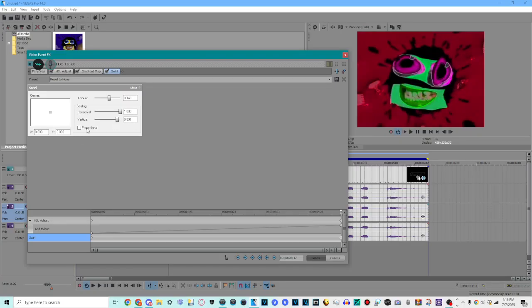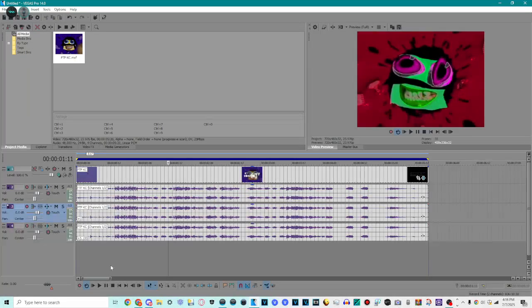Also uncheck the optional, and change vertical to 0.891. Kinda sounds complicated, but it's really not. After that, you're done. Now let's play it.